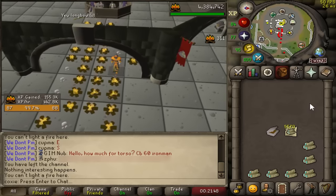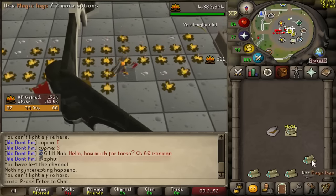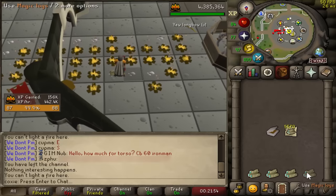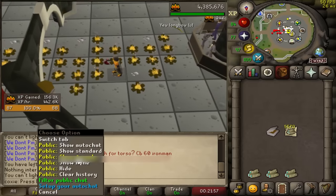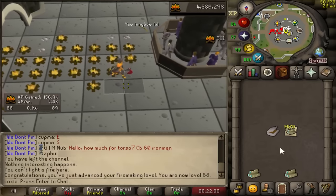It's pretty late at night right now and I was looking for some nice AFK mindless content to do. 88 firemaking. I do need to end up getting 90 at some point - there's not really a great boost for firemaking - so on our way to 90 firemaking, we will continue.